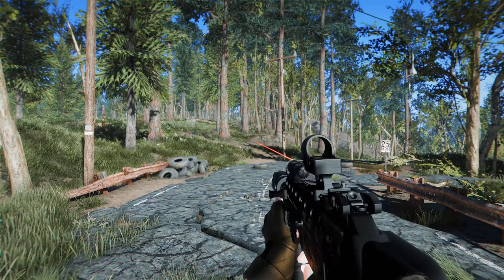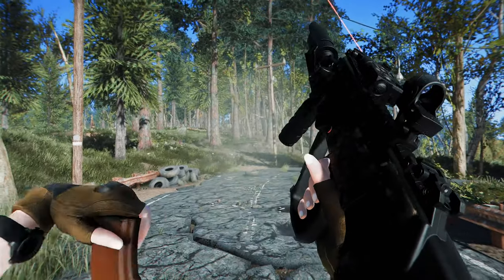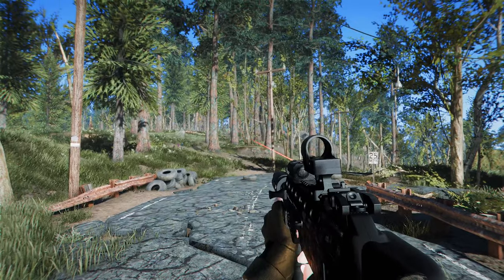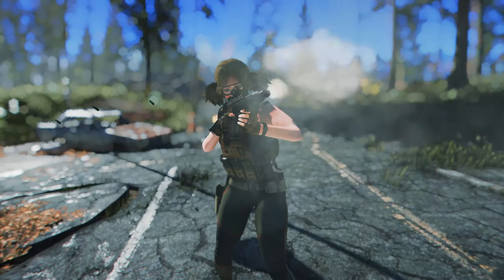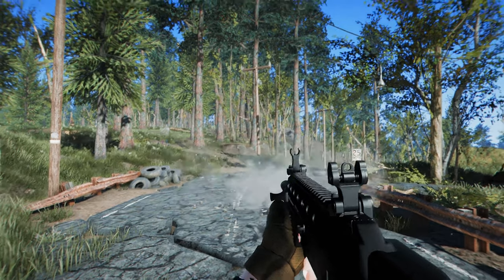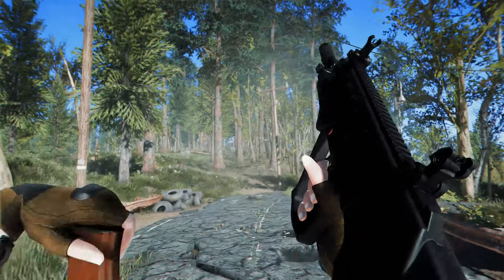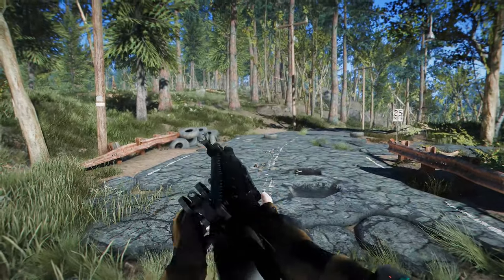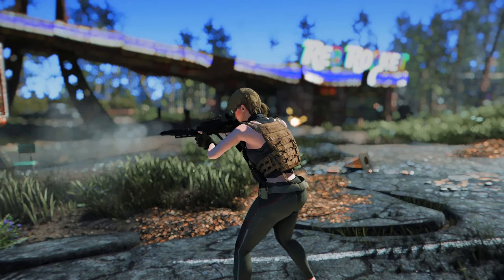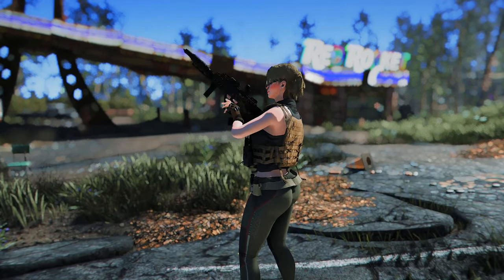It's a multi-caliber rifle with a customizable animation for reloading the rear magazine. The optional Robco leveled list patch makes it one of the largest and highest quality mods created for the Vulcan M. The weapon is based on vanilla statistics and uses 5.56x45mm ammunition for the 5.56mm version, 5.45x39mm for that version, and 7.62x39mm for the 7.62mm version. It also supports various modification options and rail attachments, including automatic beam functionality, making it an excellent performer.